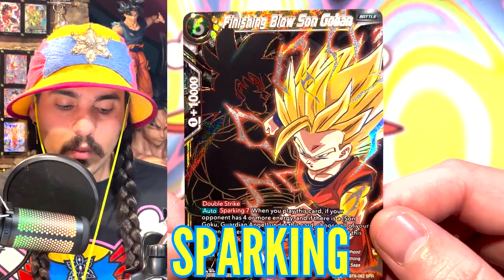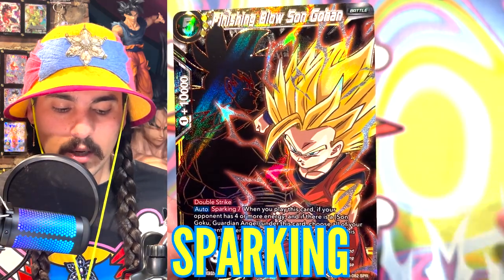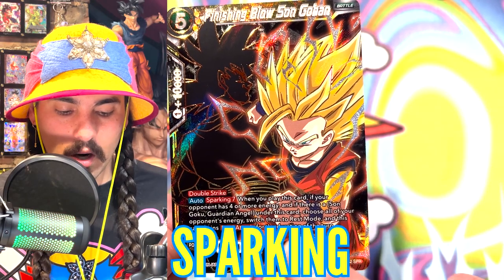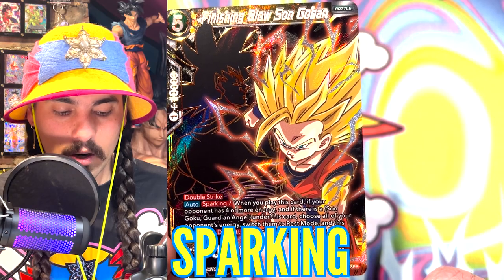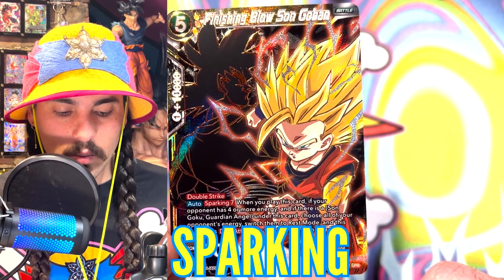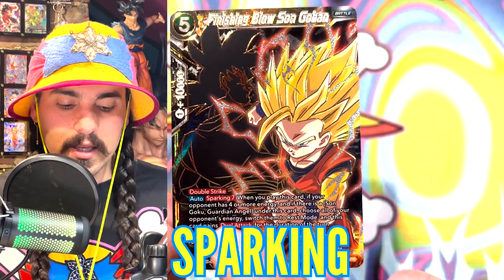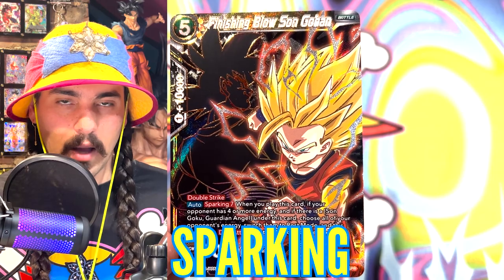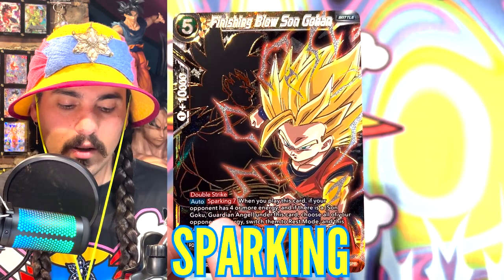Sparking activates when you have the specified number of cards in your drop area. This card says Sparking seven, which means I would need to have seven cards in my drop area. If I do, when I play this card — if my opponent has four or more energy and there's a Sun Goku Guardian Angel under this card — I choose all of my opponent's energy, switch them to rest mode, and this card gains Dual Attack for the turn. I can have more than seven cards, but I need at least seven for this skill to take effect.